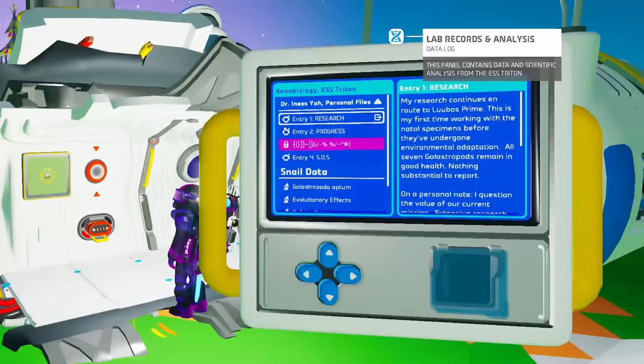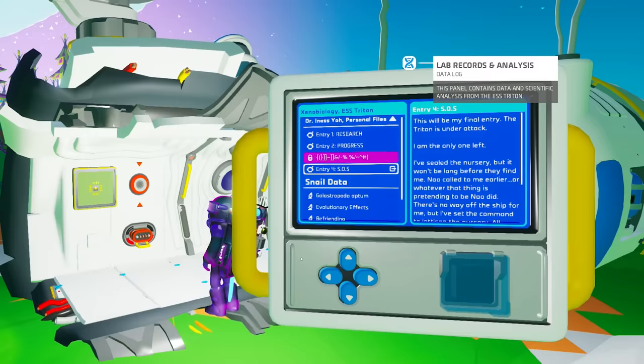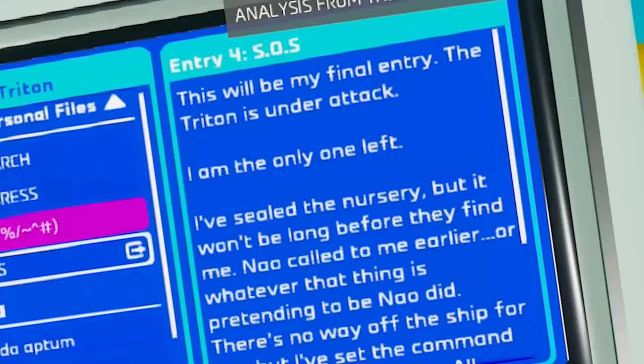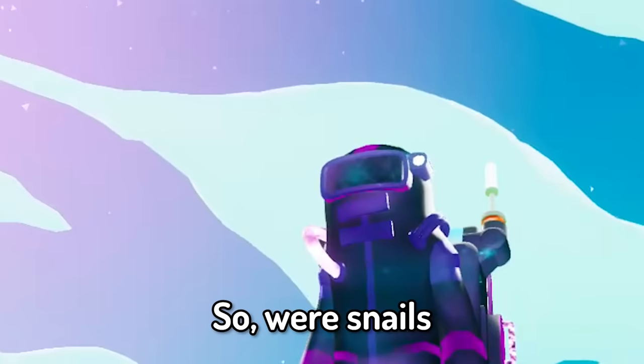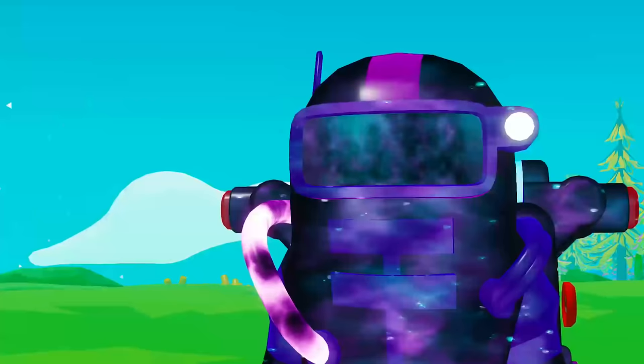Finally we're getting some kind of tale in Astroneer, and also useful information on how to befriend snails. It seems like these snails are from another planet but they can adapt to the environment. Something bad happened — so were snails the cause? There's only one way to find out. Let's go hunt these sluggards. Sorry, but this joke is really shell-erious.